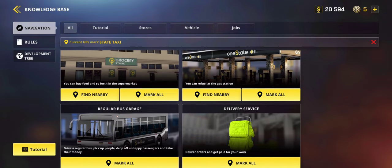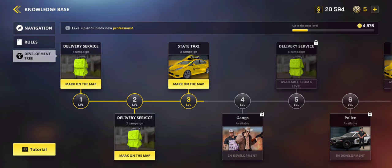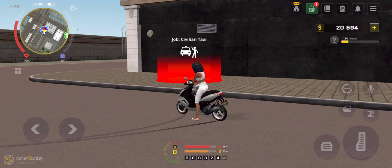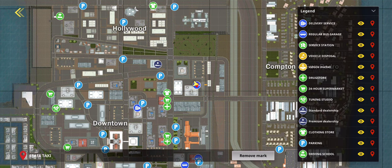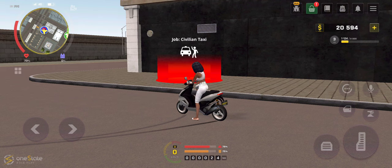First things first, you need to go to the development tree. Make sure you first did the delivery service, then you need to mark it on the map and go over there. You need to make sure you actually open the map, the main map, go to legends and go to driving school because you will need a driver's license.